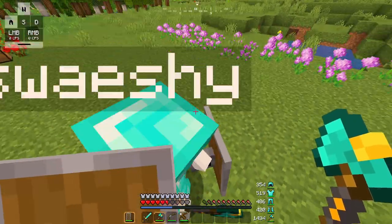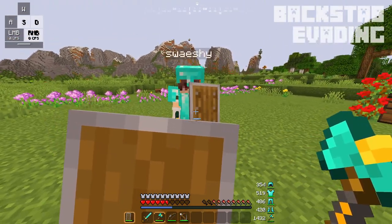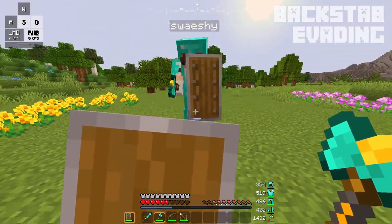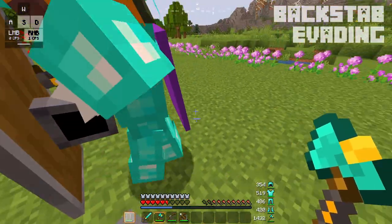Moving on to backstab evading — you need to remember that your enemy might also know how to backstab, so you need to be ready to counter if they do. There are ways you can make it harder for your enemy to backstab you. One way is to make sure that whenever you're shield dancing, you stay moving. Since you have to be precise to do a backstab, it'll be harder for them.